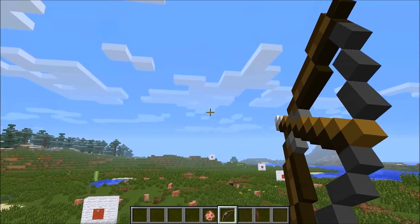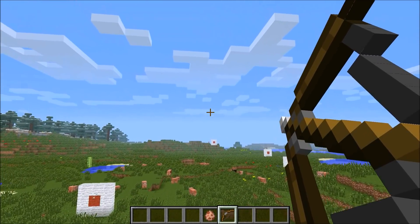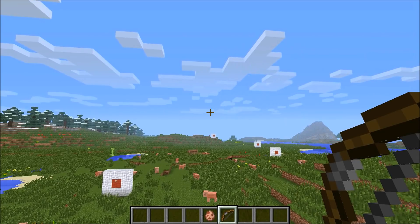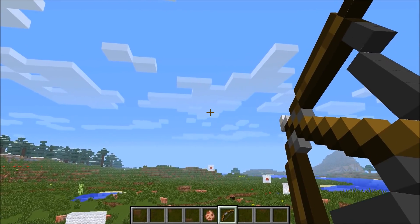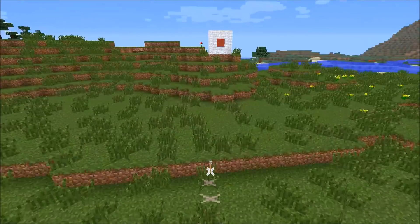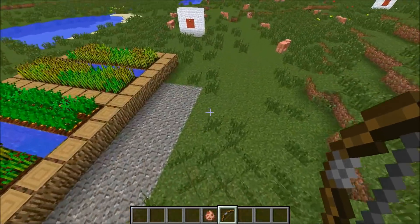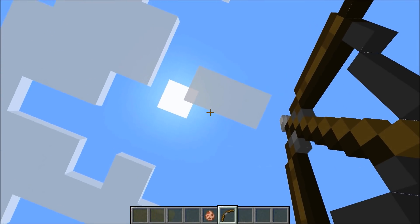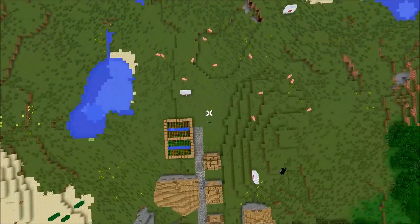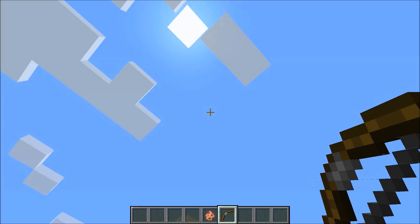Especially stuff really far away — like let's say you're shooting at that target over there. Honestly, can you even tell exactly where the arrow landed? But if I hold shift I can get a much better idea of where I'm aiming. And some cool stuff — shoot it right into the air, because who doesn't want to travel into the clouds? Then of course it starts going back down — cool view of the area when you do that.